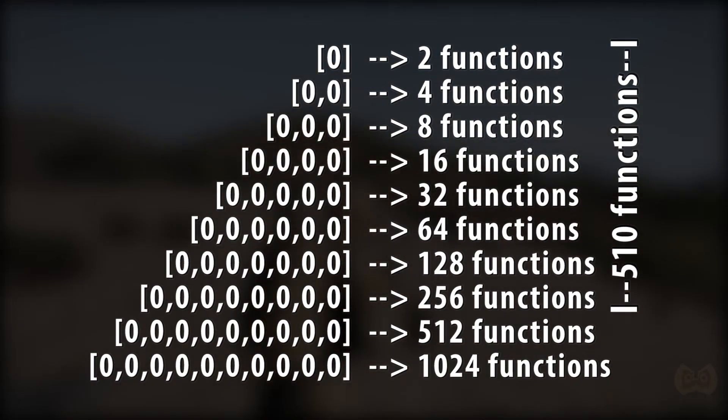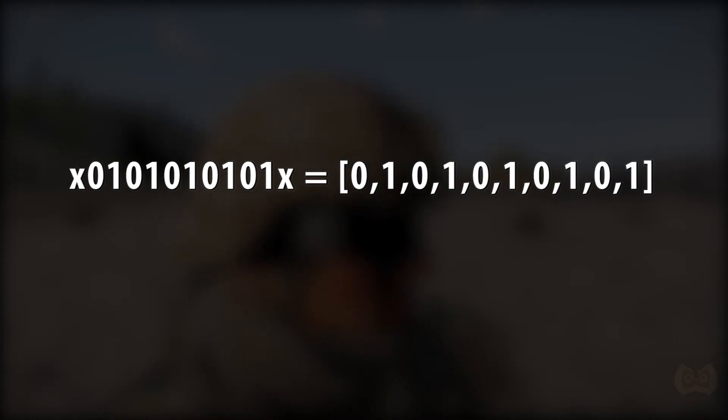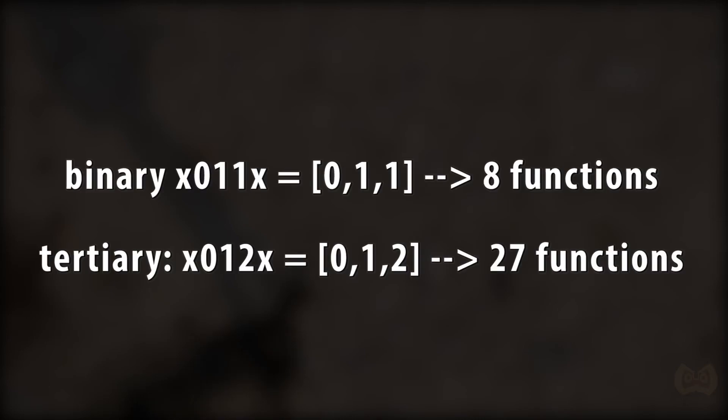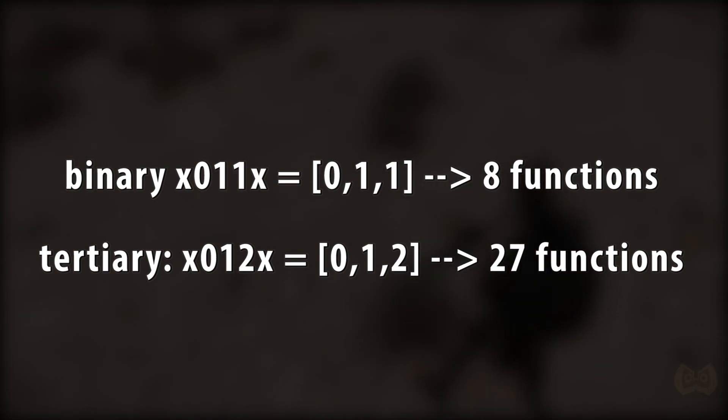Speakeasy would need about a thousand, so even that wouldn't be enough. Imagine VoiceAttack having to press 12 keys for each command, including the Pulse key twice. That is what is required to get to 1024 possible functions, and it will make the system way slower. I could start using tertiary words instead of binary words, which would add a third bit type, so that a word could look like 0, 1, 2. That would dramatically increase the number of short words, but is also more complicated to do and requires another key. Therefore, I have chosen to let the word size grow as needed for now.